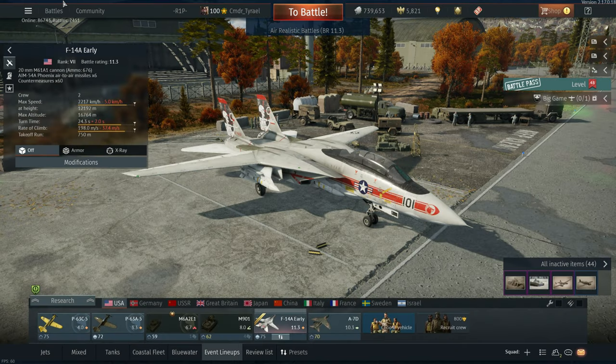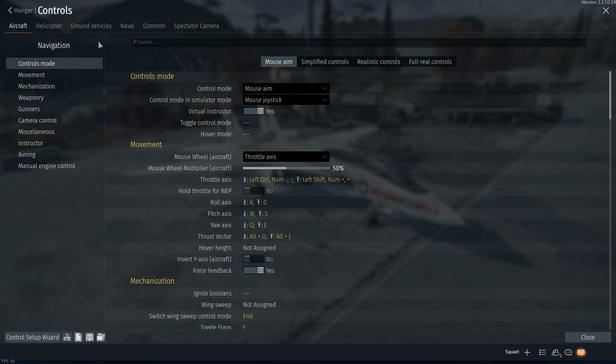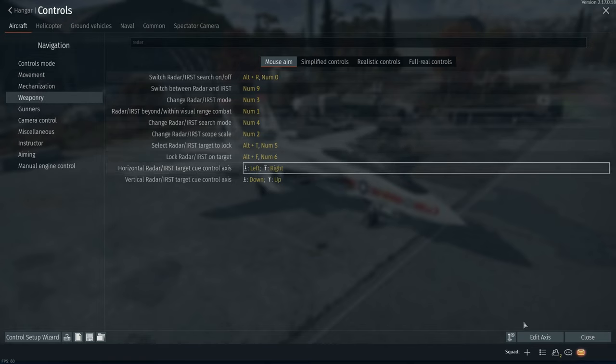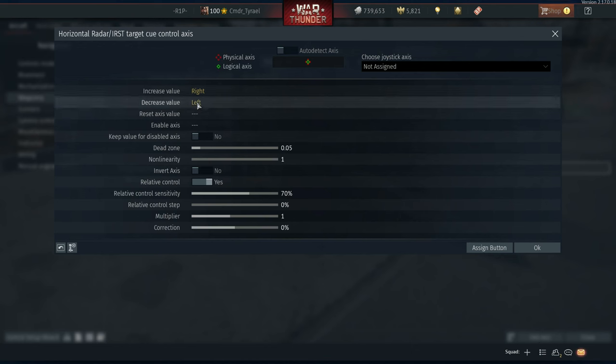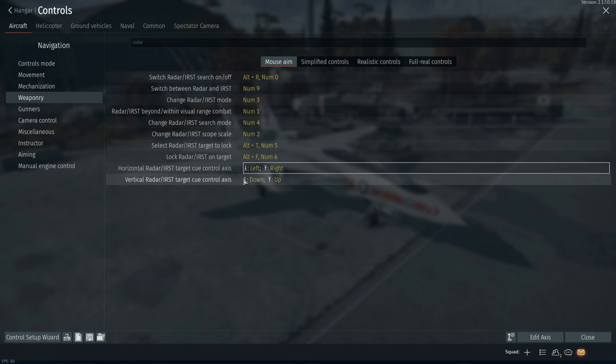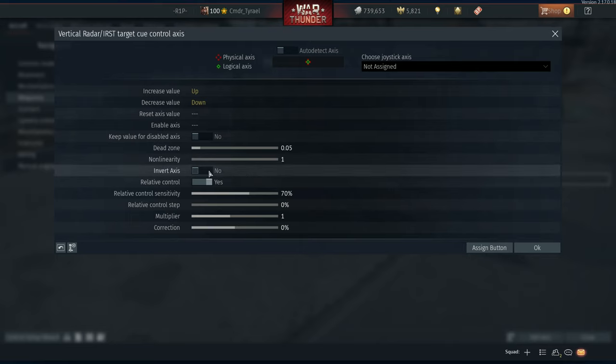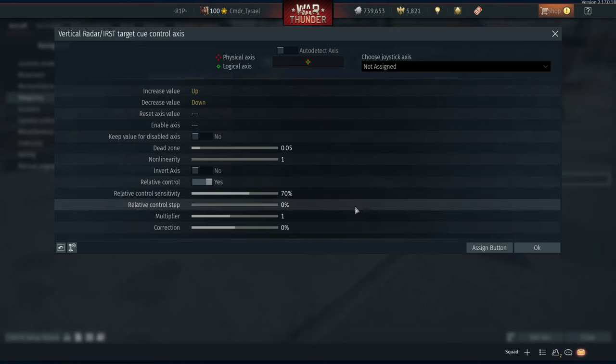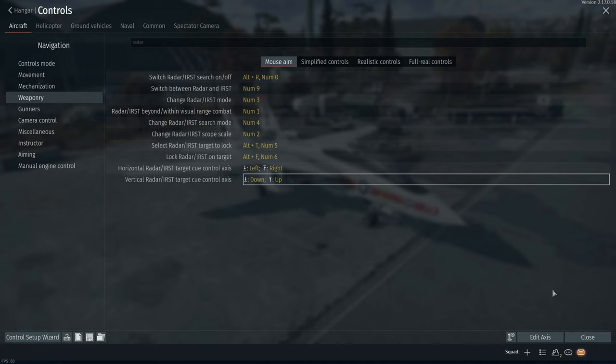Exit out and come to the controls menu and search for radar again. Now we need to set the horizontal and vertical axis for the MFD, so I'd bind it to the arrow keys. Make sure to set relative controls, otherwise it will always recenter and it's very hard. With that set we will jump on board the ship and I'll give you a quick demonstration of what it looks like.